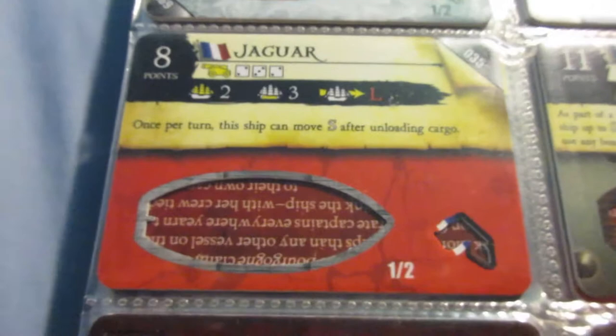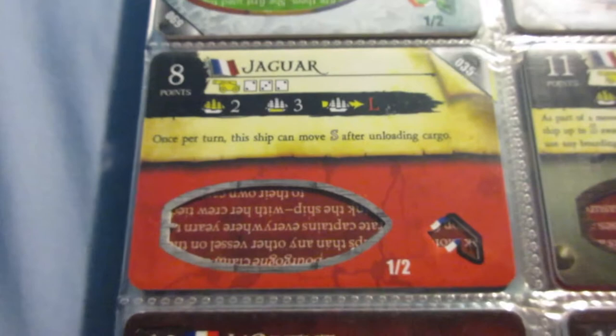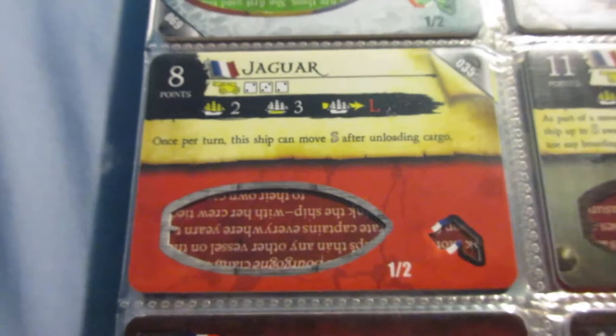This ship is interesting - this has a misprint. It's supposed to say 3 masts instead of 2. She has good cannons. One of the best things about this ship is just the pure point cost - that's a pretty cheap ability. But because of her guns and the cheap point cost, she can be a good support gunship.